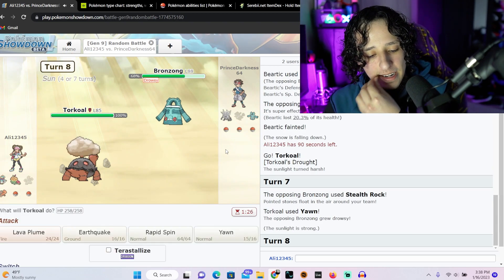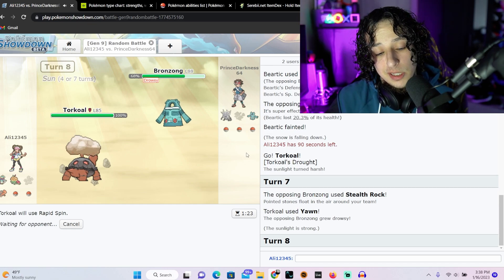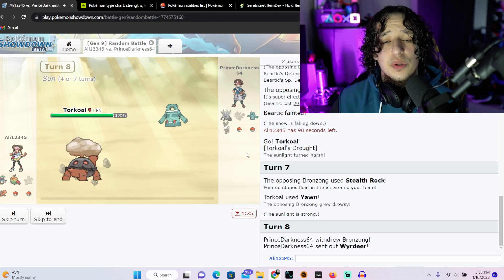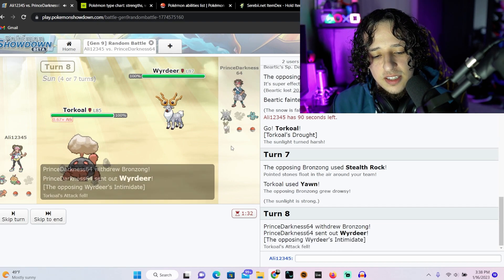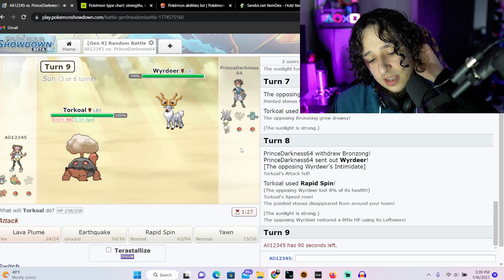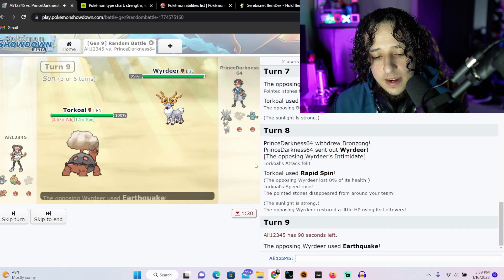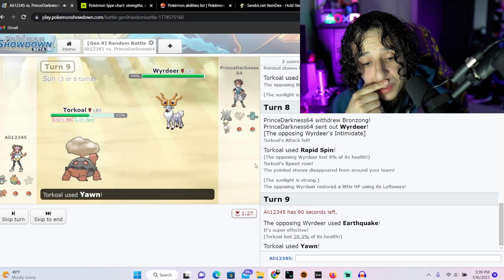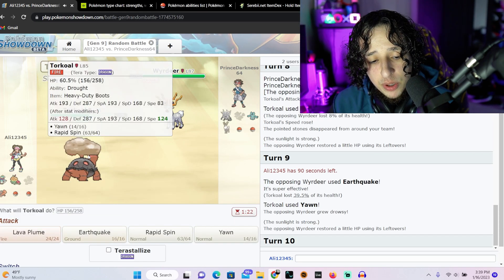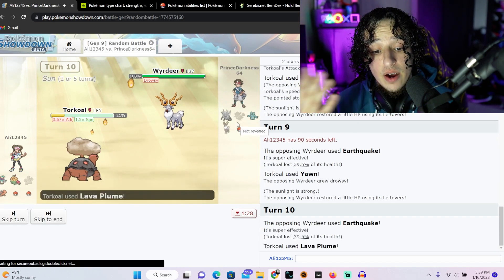Because of that I'm gonna do Rapid Spin to slightly increase my speed but also get rid of the Stealth Rock he just put down, because I'd rather not deal with it. He's normal and psychic — what could he use? Well, he already intimidated me, so I'll put Yawn again. Earthquake — that's what he could use. Okay, he's drowsy once more. I have both attack options, so we'll just do Lava Plume just in case he switches out. He did not — now he's sleeping.